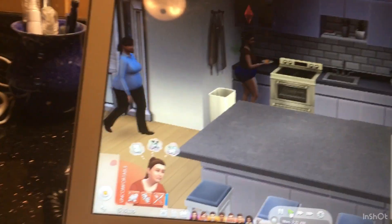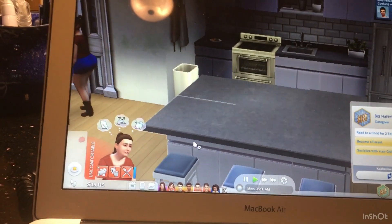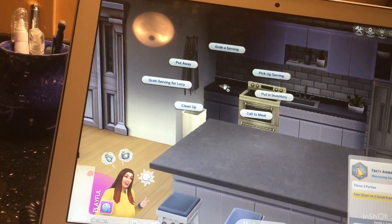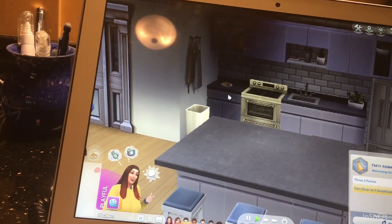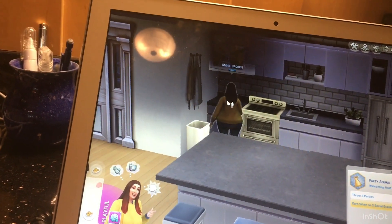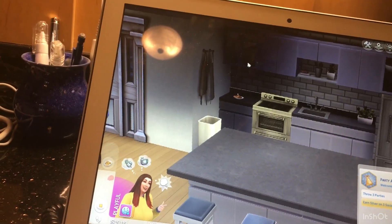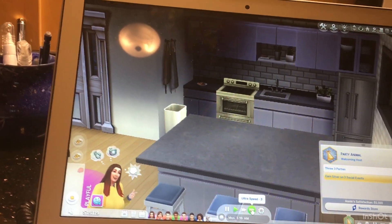Once your sim is finished eating grilled cheeses — I'm going to take another sim to do this because she's not in a good mood. We're going to make her eat a grilled cheese sandwich three times in a row, and then you'll see that the aspiration will be unlocked. I'll just speed this up and then you'll see.